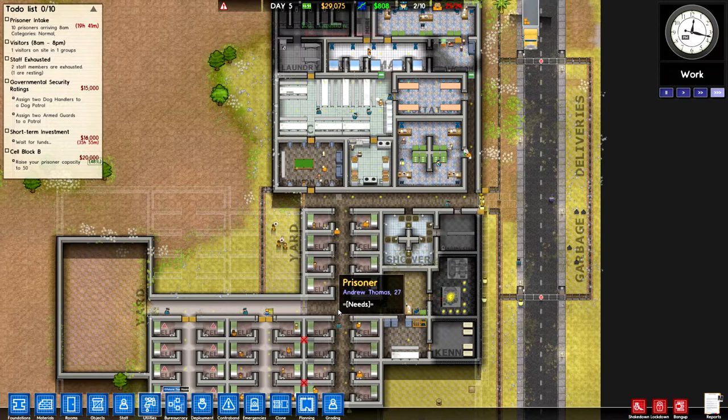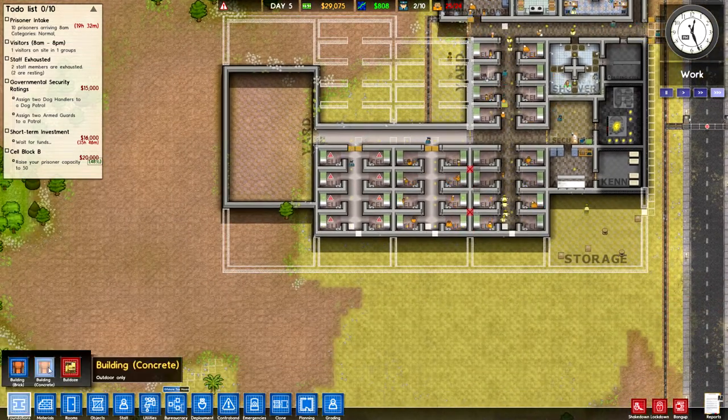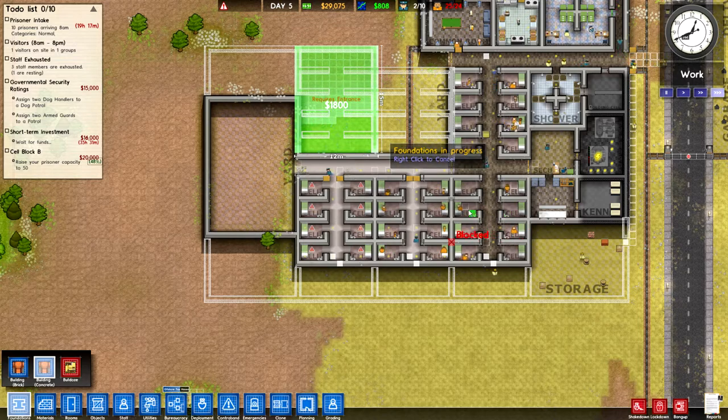So I think that's just what we're going to do right now. As you can see, we've still got quite a lot of plans for extra buildings. Right now we're a little bit overloaded on prisoners, so I'm definitely going to want to get this next cell block up and running as soon as possible.